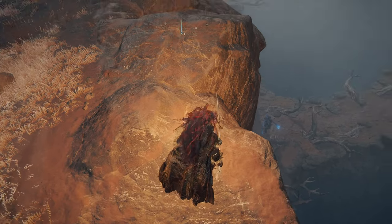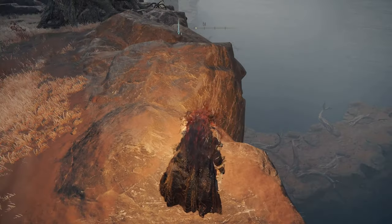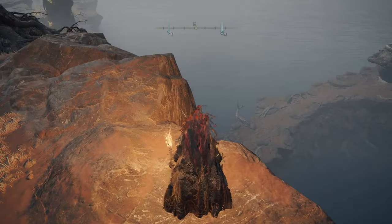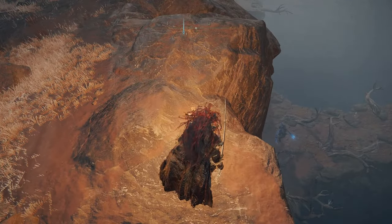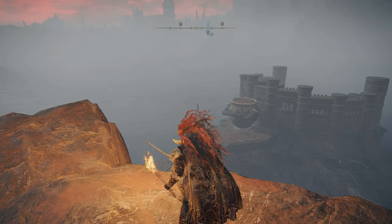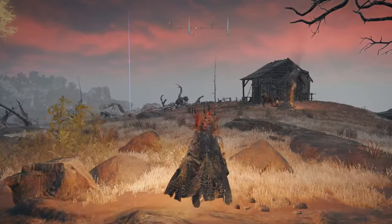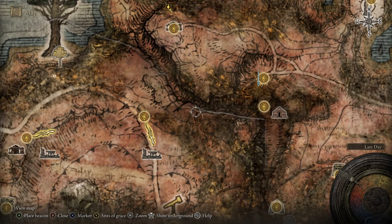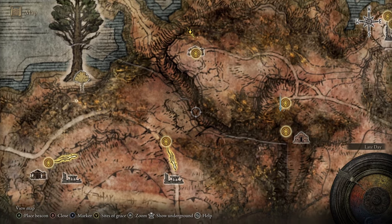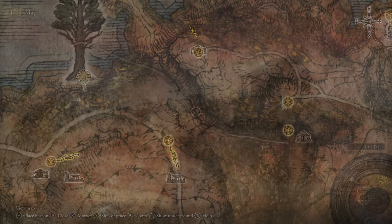Hey guys, today I will show you how to get to this lower cliff path in Elden Ring. There is a giant shooting blue arrows at you and a giant path there. If you follow this path right here, you are going to get stuck and unable to continue onwards.